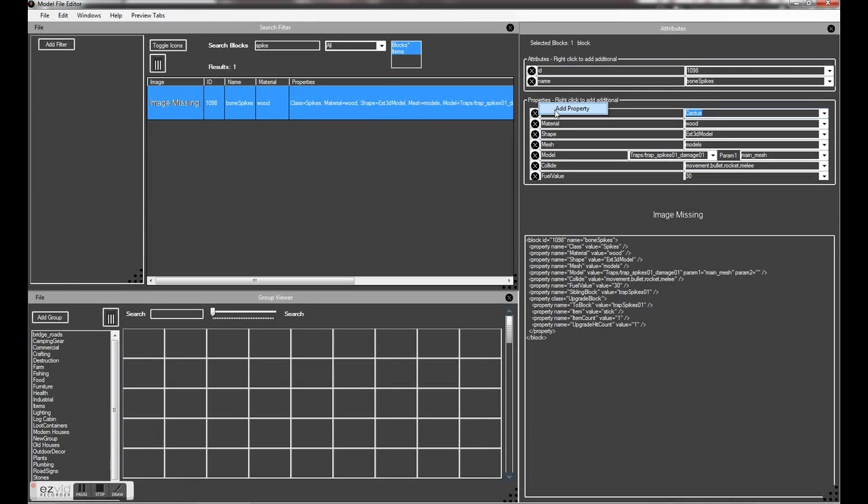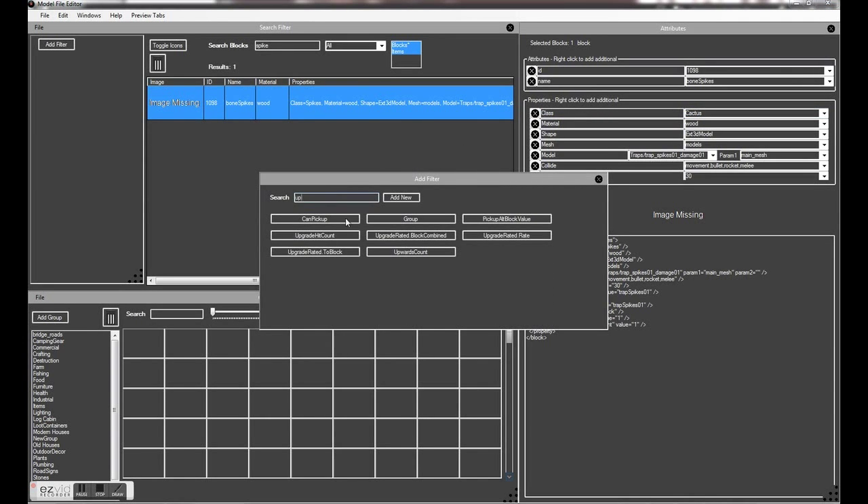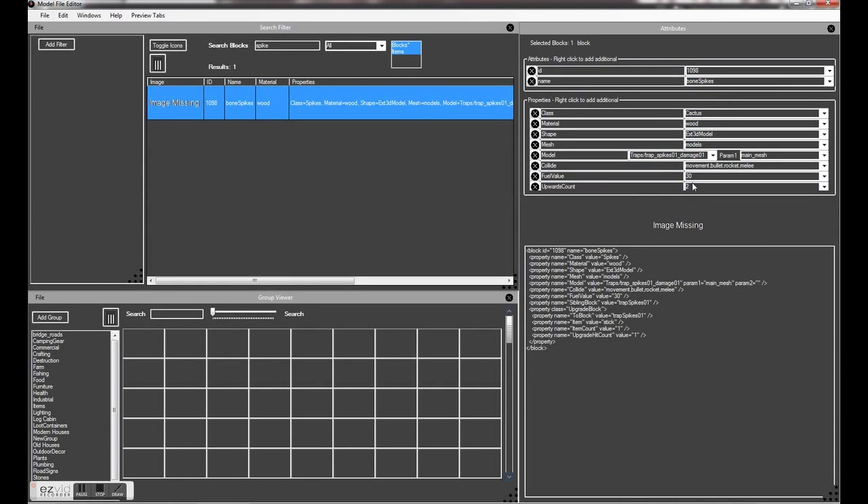Then where it says properties, if you right-click and go to add property, search for 'up' and you'll find upwards count. Select that and change the value to minus one. What that does is it prevents the additional block that would get spawned above it, because it's a type of cactus the game thinks.